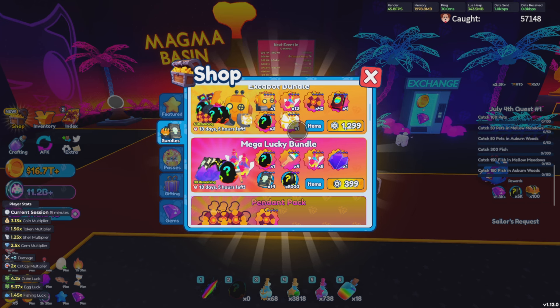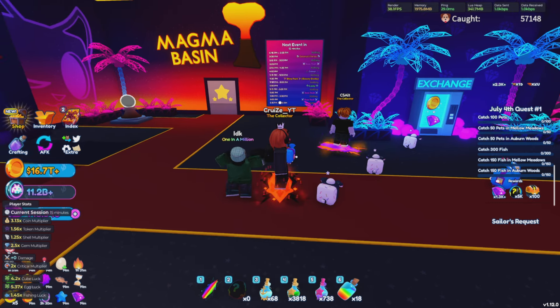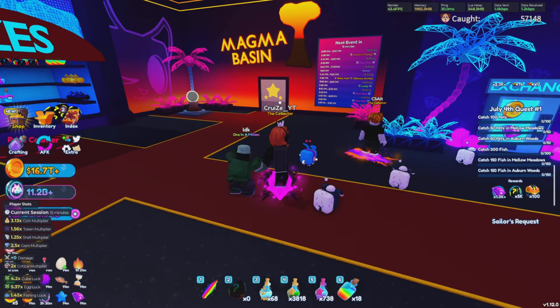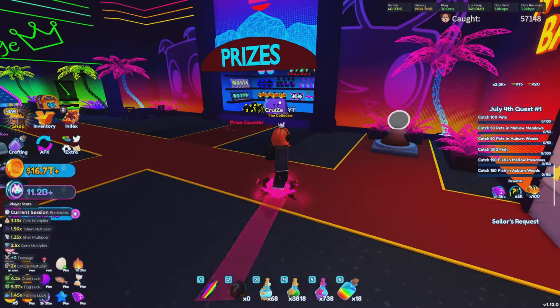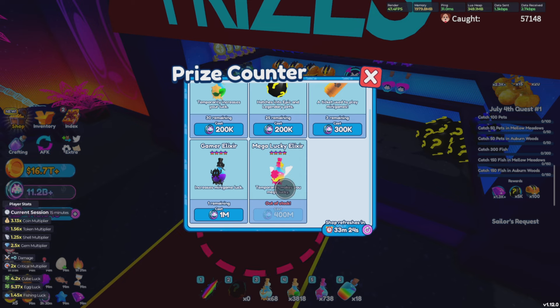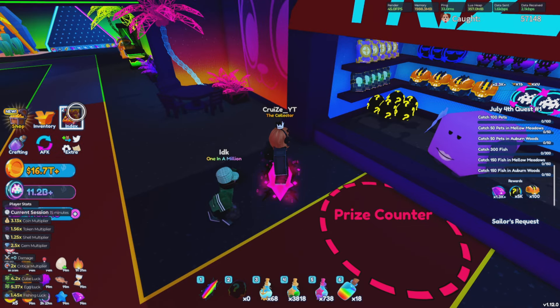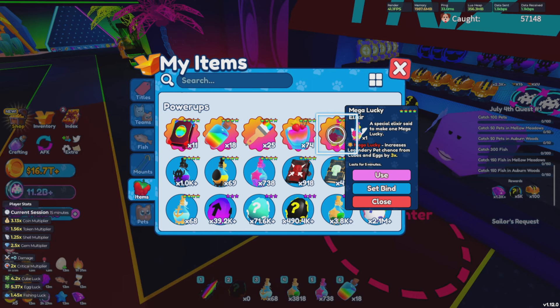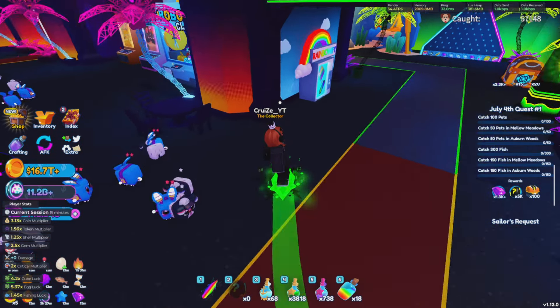The Excabot bundle comes with all the brand new potions, which I'll be showcasing next, plus a bunch of different stuff. Down here we also have the mega lucky potion where you can get a bunch of these potions and so much more. Now I'm going to show you how you can get the all new mega lucky potion inside Pet Catchers. All you want to do is come over here to the prize counter, and sometimes you will have some of these in here.